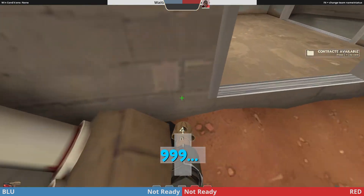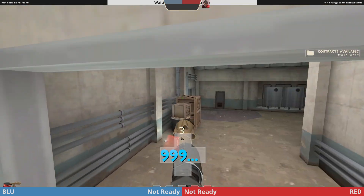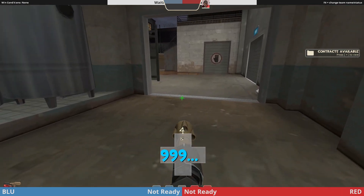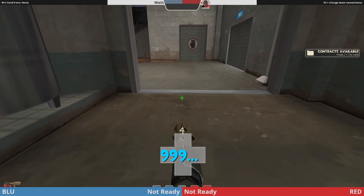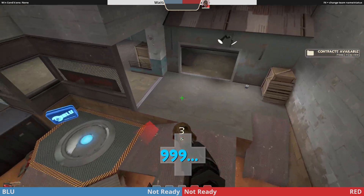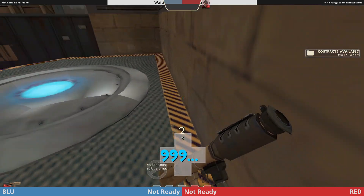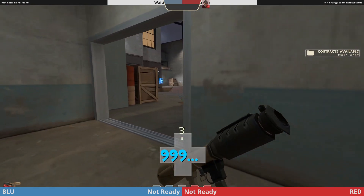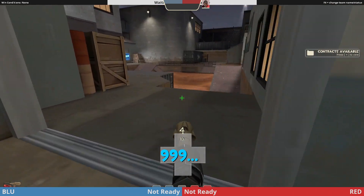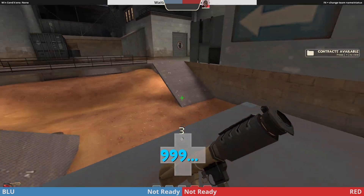If you're pushing with Uber advantage, the best standard push is to Uber your scout and your demo through this door. Your demo puts a stick down, jumps, gets Ubered right before he jumps, lands here, and pushes them down this way when it is called that you guys use.